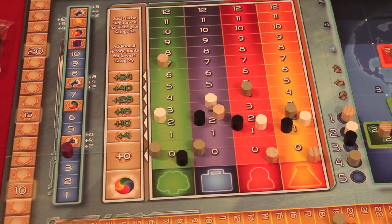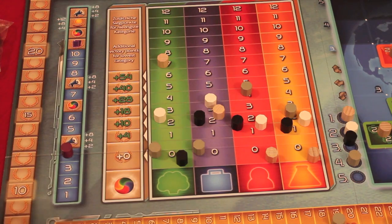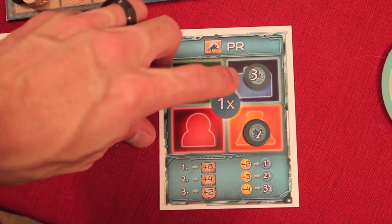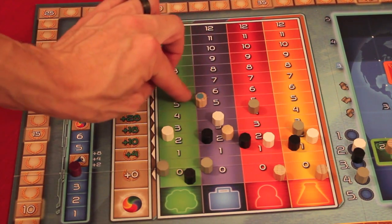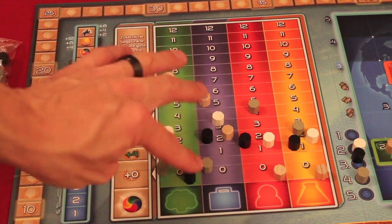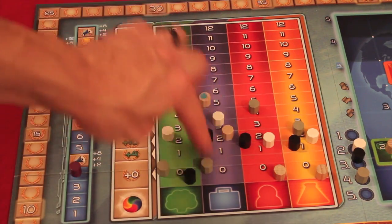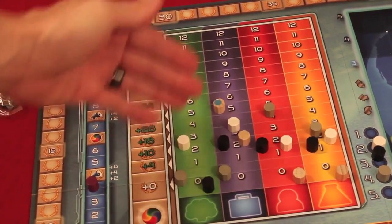In the PR assessment, you adjust your track positions with PR tokens, looking for where you can achieve first, second, or third place — worth eight, four, and two points respectively. For example, putting three PR tokens on the blue track temporarily moves you up three spots. A special marker shows this is a temporary PR boost. You do this for each of the four tracks, so you can temporarily boost your image in a track to capture those points.